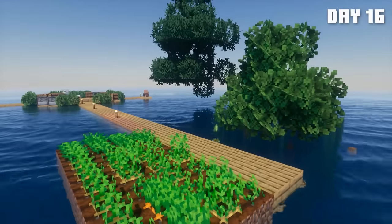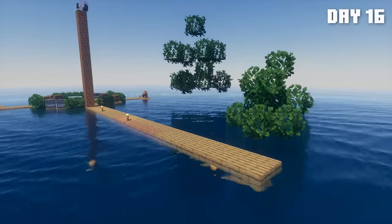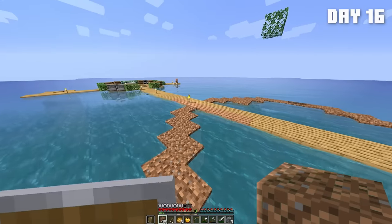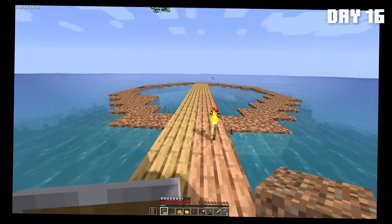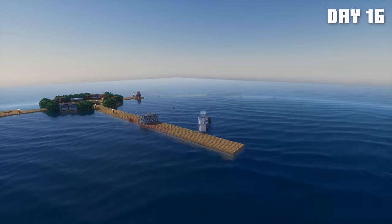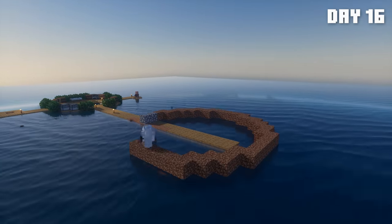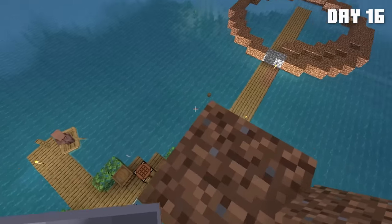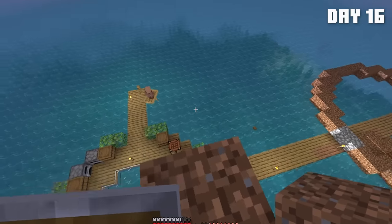So I began destroying the old farm and deciding how far out I want the new raft to be. Then I began constructing the new farm raft, but then I realized it was too small. I'm going to do 16. And I also forgot to make it a block higher, so I destroyed the frame and then made a circle one block higher. How did I mess it up? Dang it.